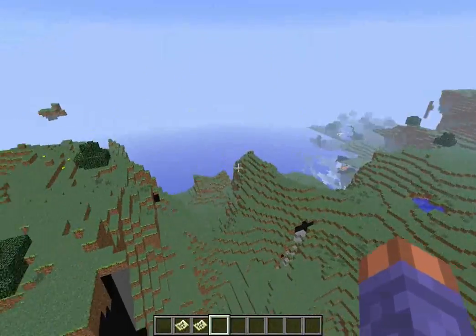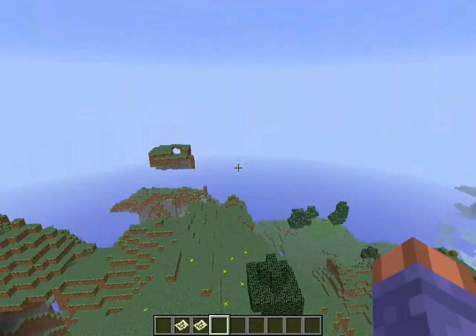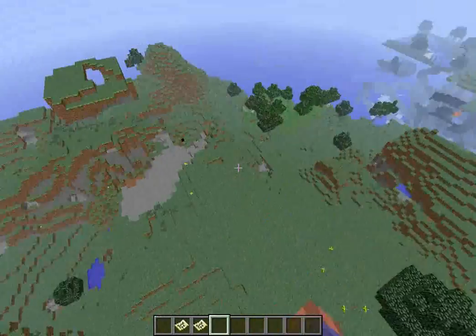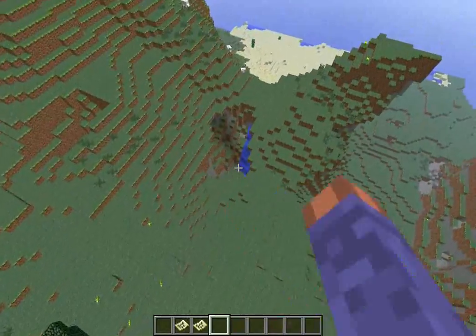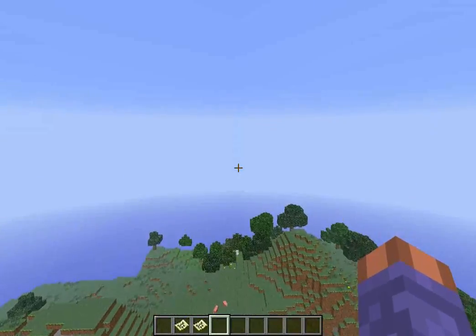But yeah, the main features of this seed were basically the witch's hut near spawn, the ravine that's right next to it, and then the mountain formations. As you can see, they're pretty cool. So that's basically it, guys. See ya.